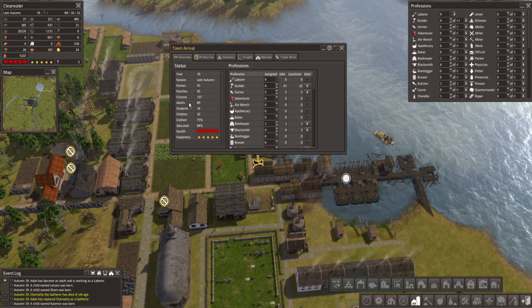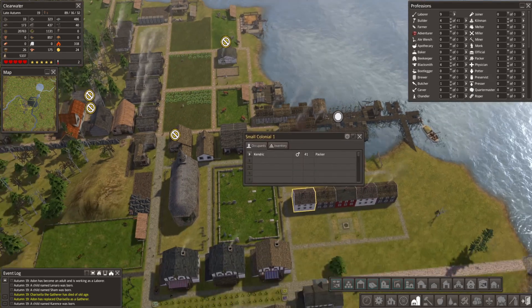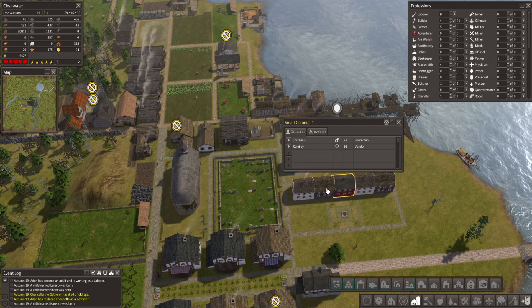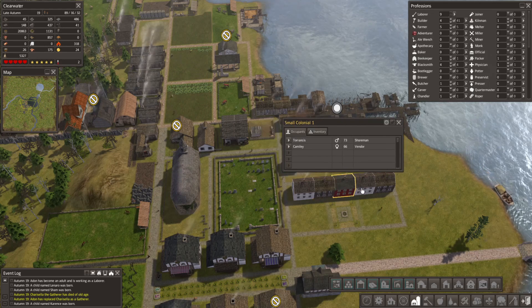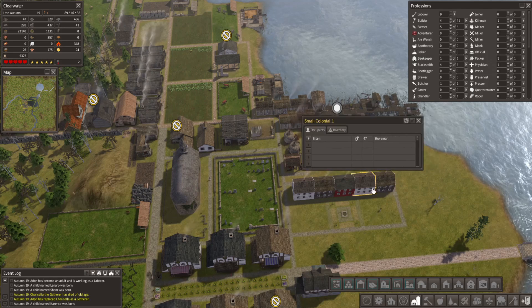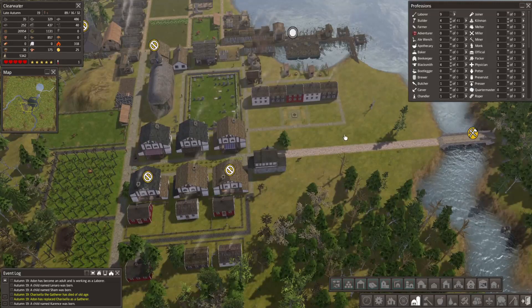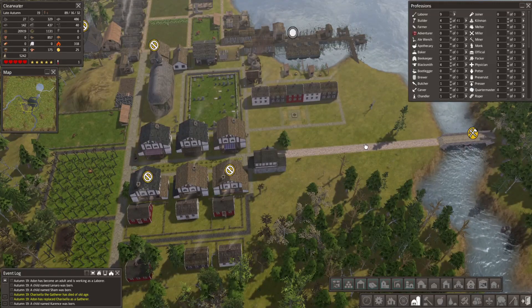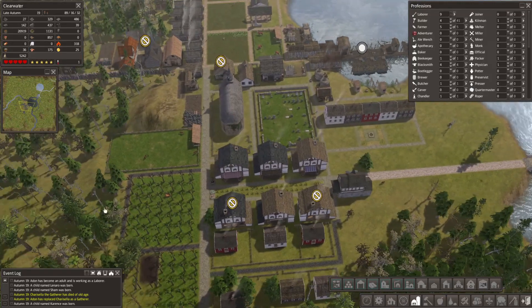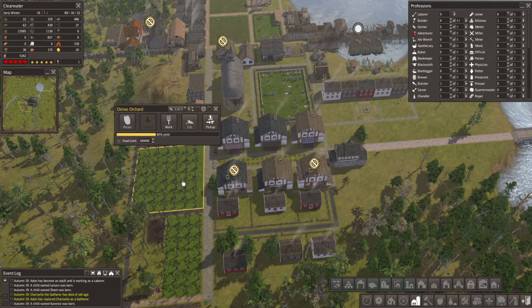What are we looking like family-wise now? 45 families, 55 houses - so we're still doing okay. It does suck that we have some elderly people that I think will never get married. These two aren't married and living in the same house, which is frustrating. I think the only way you can really kick people out of their homes is just by destroying them, which is super frustrating.